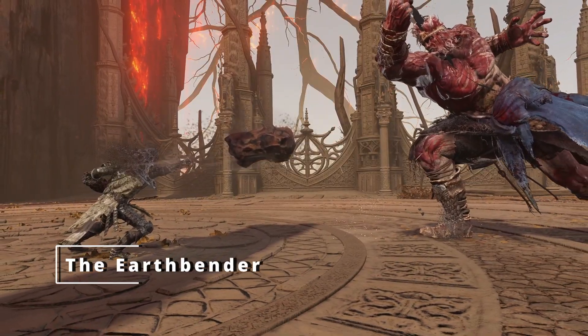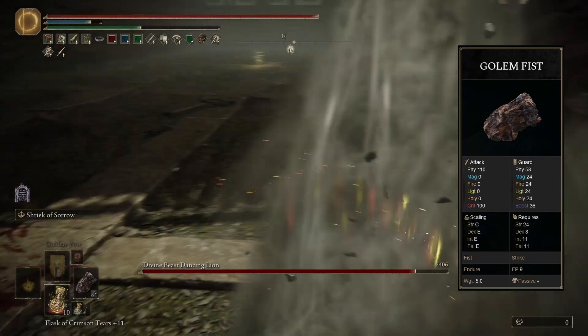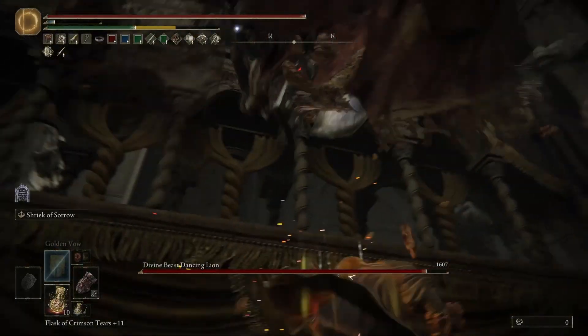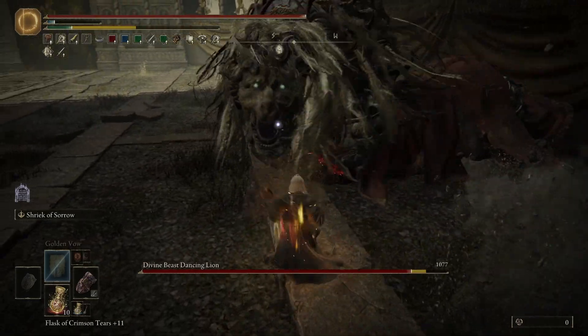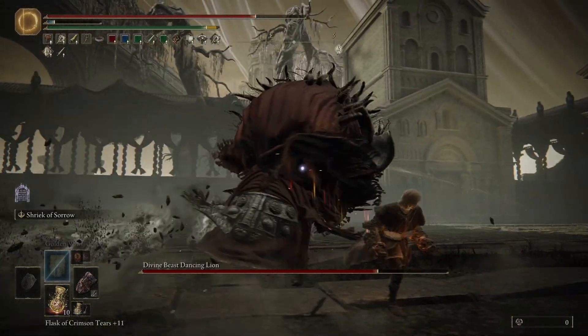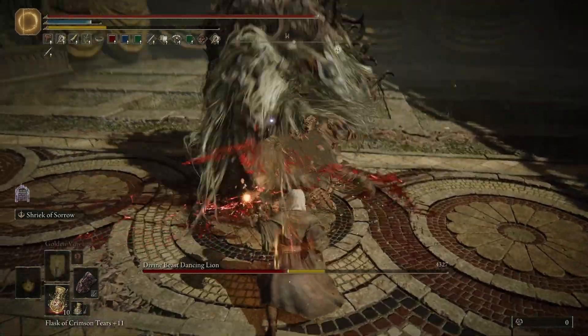For our third build, there is my Earthbender build. This build makes use of the Golem Fists, which is a Smithscript weapon, meaning it gets those projectiles on a heavy attack. When you're relatively close to your enemies, the projectiles deal very decent damage. If you manage to hit both the melee and the launch part of your heavy attack, you get even higher damage — the highest heavy attack damage of any fast weapon in fact — but it consumes much more stamina.